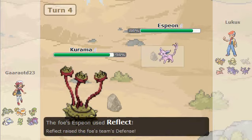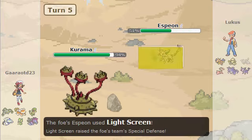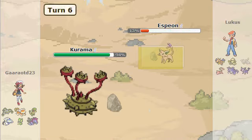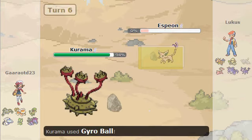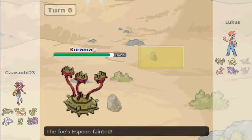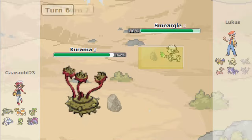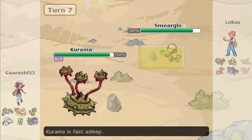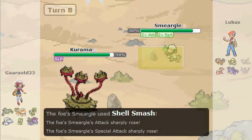I switch into my Karama and he switches in Espeon, so since I know he's got Magic Bounce all I do is go for Gyro Ball. He just sets up his screens, and that's fine because I can KO him. He goes for a Substitute even though he doesn't have enough HP left, so that pretty much takes him out — that's two down.